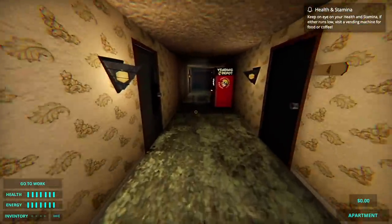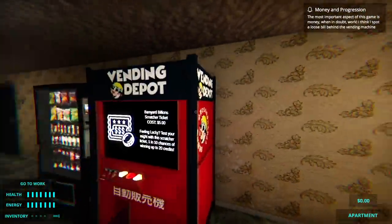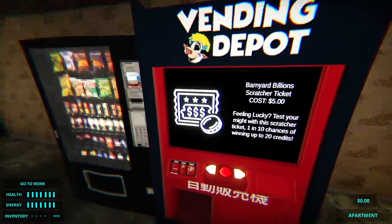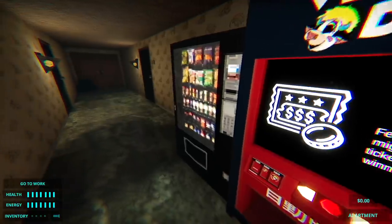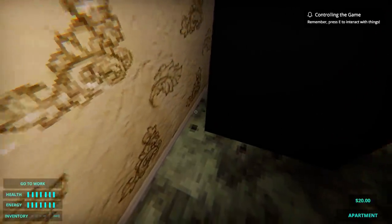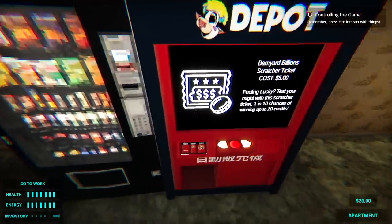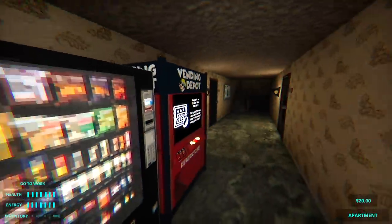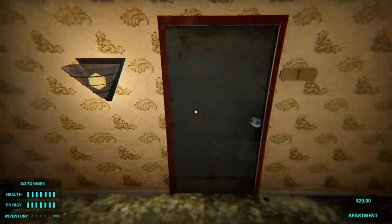There's some bells back here — $20. Right now everything looks okay health and energy wise, and I don't want to clog up my inventory. So we are just going to get out of here.